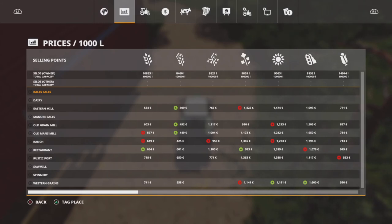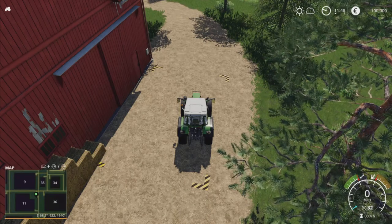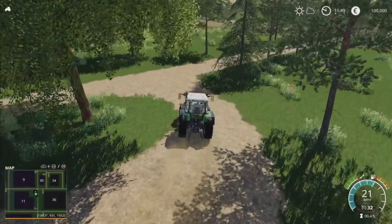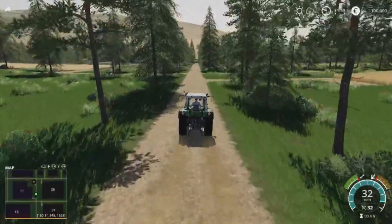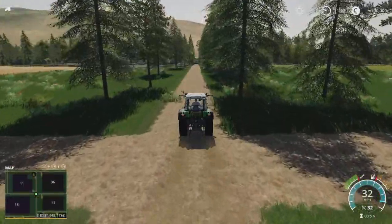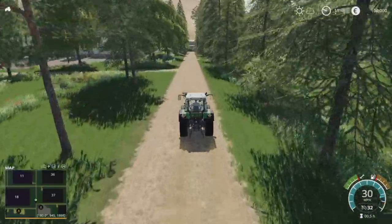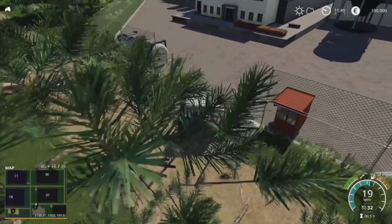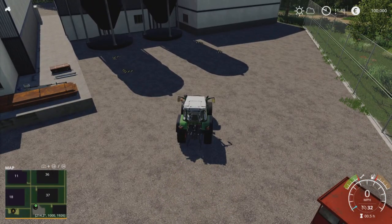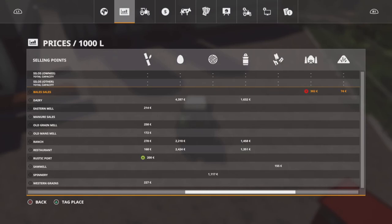We've got quite a few sale points on here, and there are quite a few main sale points that take all your standard crops with a few extras, which we'll cover in a second. Now we'll drop straight down here and visit the dairy. It should be a nice chilled-out map tour since it's got a sort of clockwise route to it, which is quite handy. There's your sale point — that is the dairy, which takes just milk and eggs.